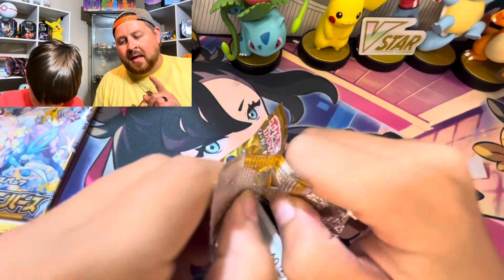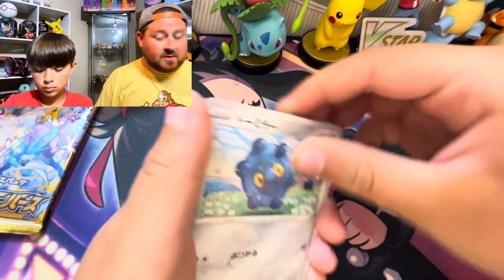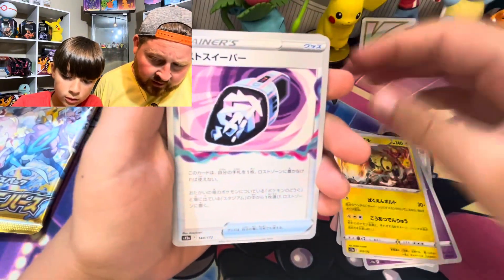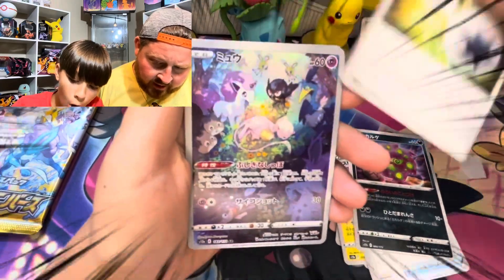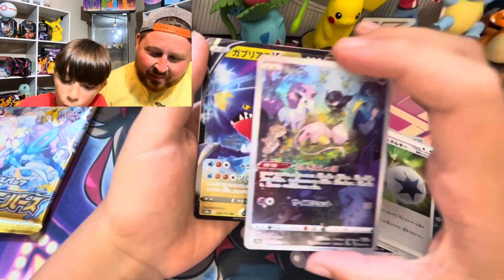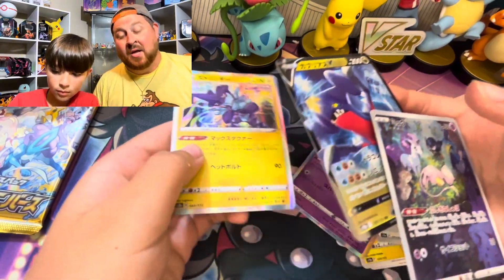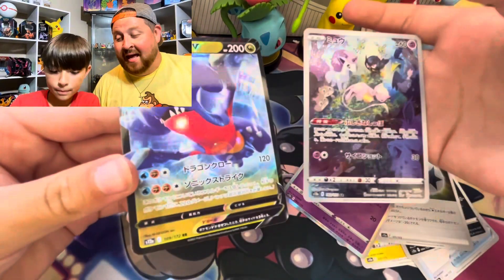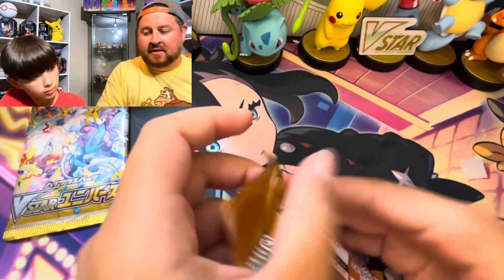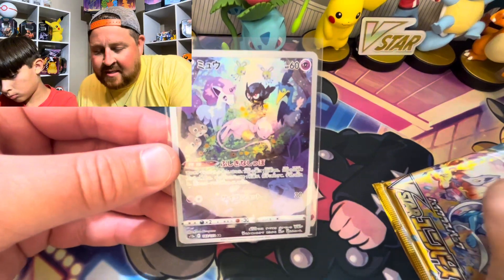We've got three packs left and we're guaranteed one SAR and a special energy still coming - these packs should be straight fire. Oh that's a cool one - Spirit Tune, Double Turbo, nice! That's beautiful, followed by a V. Look at these pulls, this is insane. Look at all the different Pokémon on that card - it is just absolutely stunning.